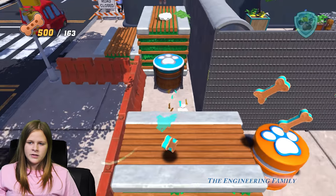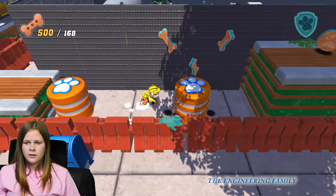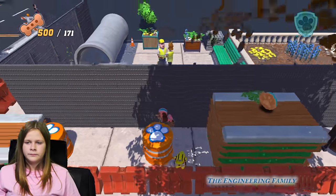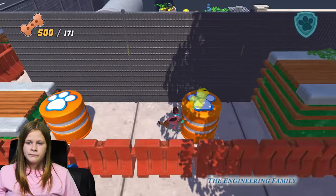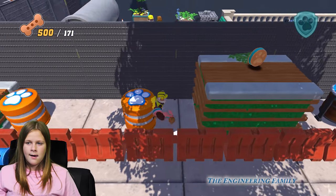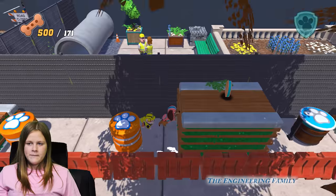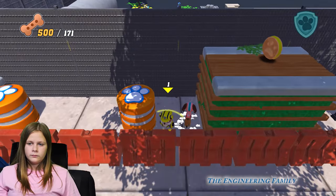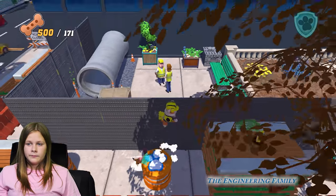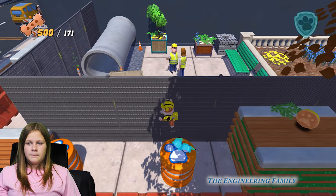Seems like a lot of Adventure City is under construction. It really does. It must be a growing metropolis for that much construction. They must have a huge budget for all that. Well, the Paw Patrol just lived there. They used to live in Adventure Bay, now they're in Adventure City. Why did they name two cities Adventure? Why couldn't they have used a different name — like Epic City?